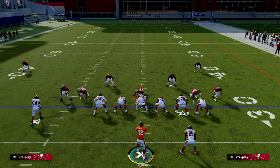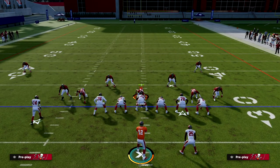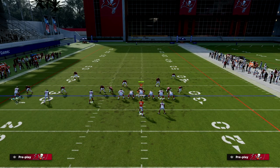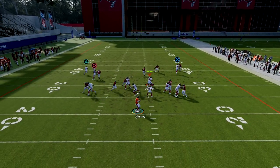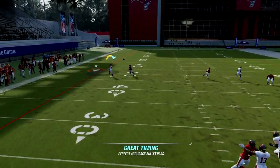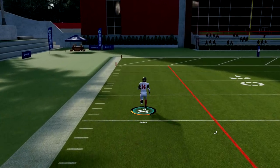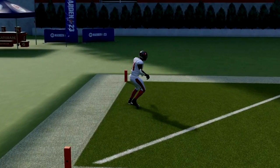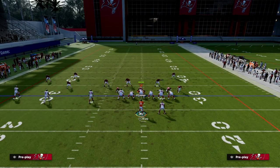This concept is more for a situation where you're facing somebody running man coverage consistently. Another thing you can do is simply motion-block Mike Evans. You'll have a scissors action to the right side, which makes this route get a little more clear space to work against man — kind of like a simplified version.